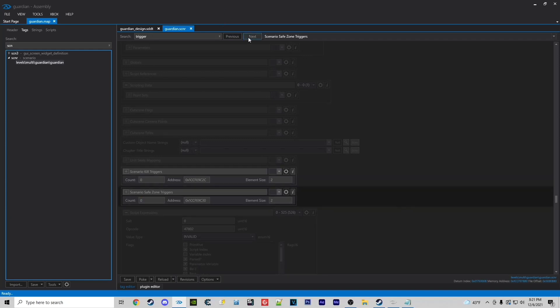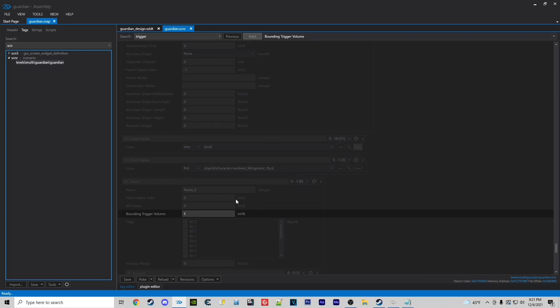So all the basic stuff is taken care of: soft ceilings, kill triggers, safe zone triggers.